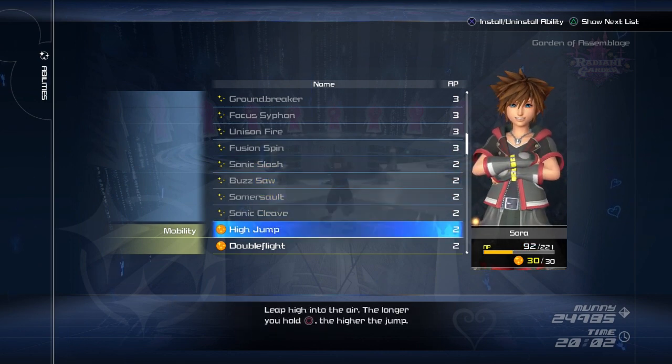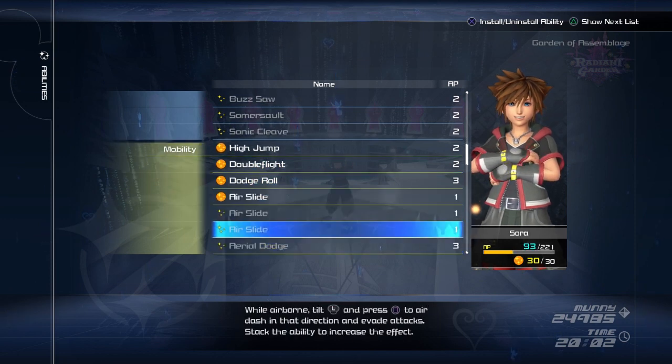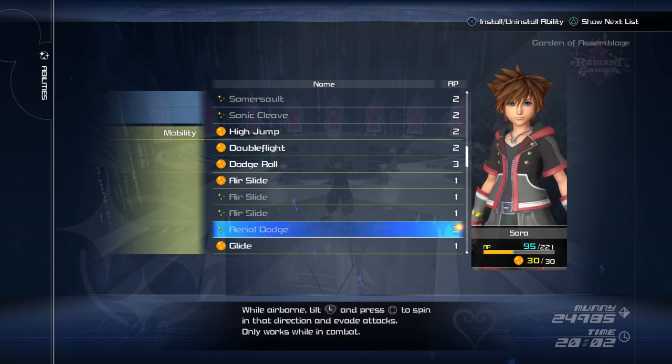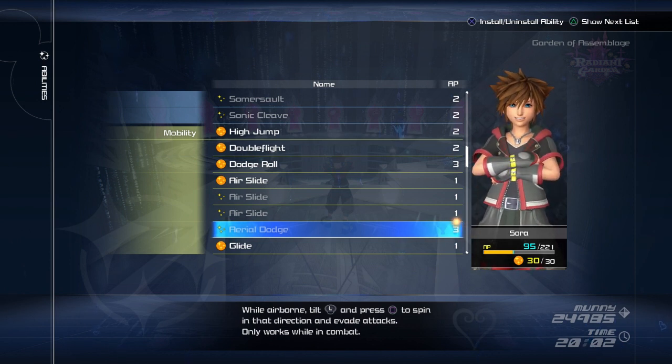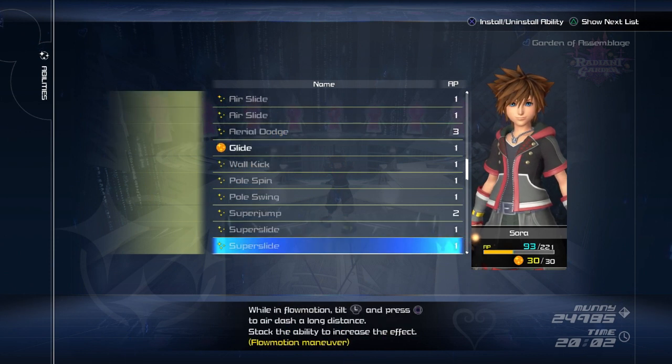I really like being able to high jump and double jump. Obviously, Dodge Roll is a blessing. Air Slide is really good — you only need one of them. Aerial Dodge, do not put this on. In combat, Aerial Dodge means you do a little Dodge Roll in the air instead of doing a full-on dash. I find the dash is much more helpful as it helps you get away further. Being a coward and running away is actually a more efficient way of dealing with things. Glide is very handy. Flow motion stuff you won't need.